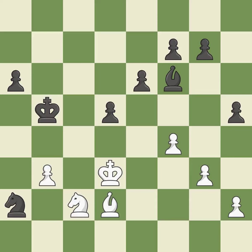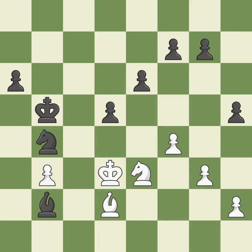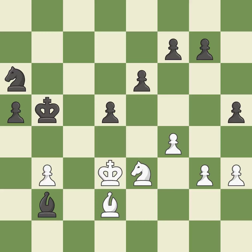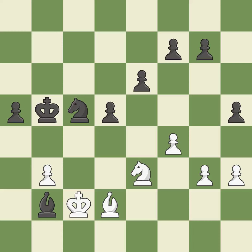Among the best actions — quite good. A solid choice — excellent. A very strong play — excellent. Very precise — best. This avoids the knight's check — ideal. That is a logical response — quite good. Among the best actions — quite good. A solid choice — excellent. A very strong play — excellent. This is how you attract a knight — quite good. This defends the attacked pawn — best.